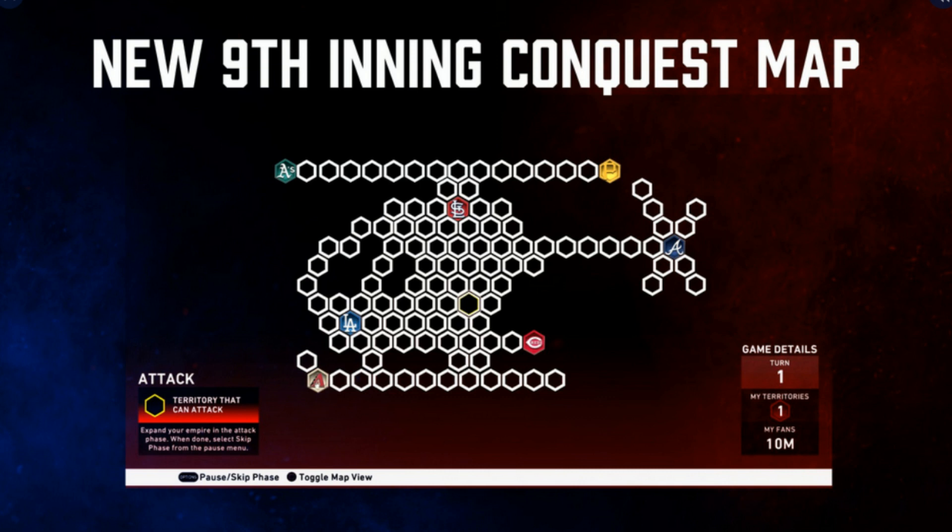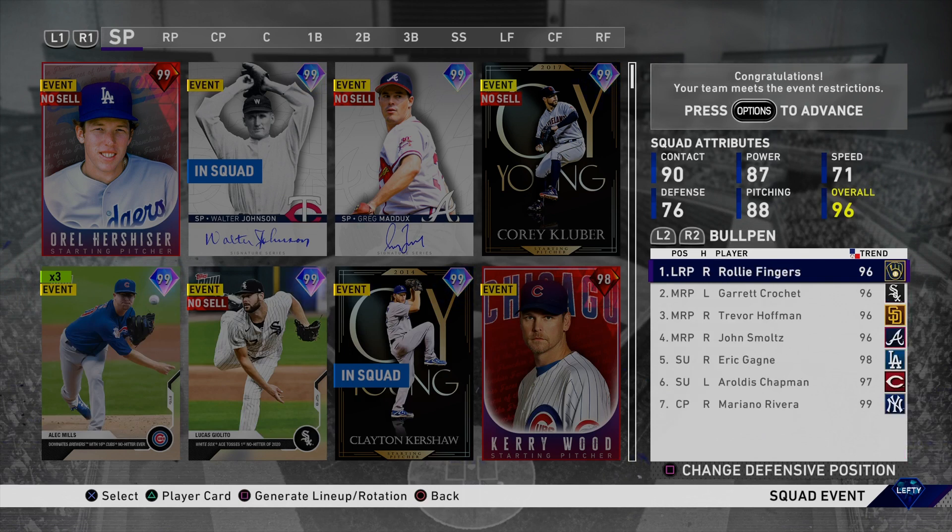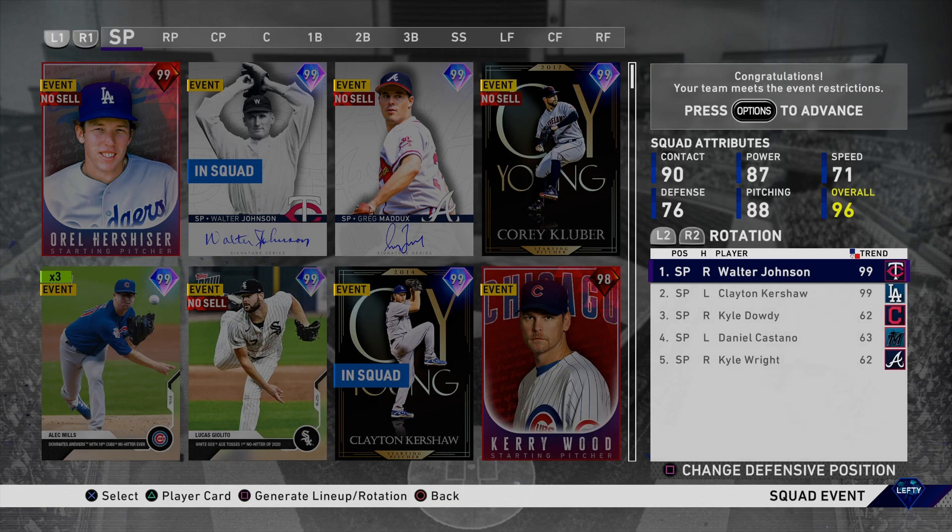We also have a sneak peek of the 9th inning conquest map. This map looks pretty cool — it's in the shape of a helicopter. You're starting off to the upper left of the Reds' stronghold. Honestly I think the only turn-based mission we might have is to conquer the Reds' stronghold within one or two turns — you can just go straight for it. The only other one I could think of is maybe the Cardinals on or before turn three or four.